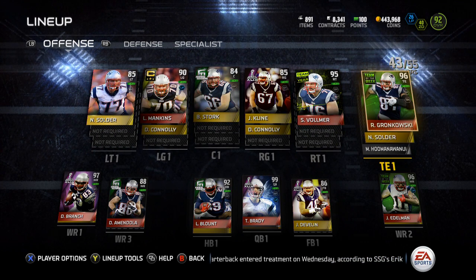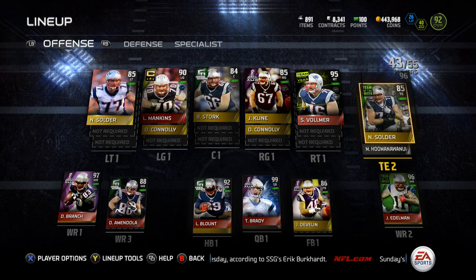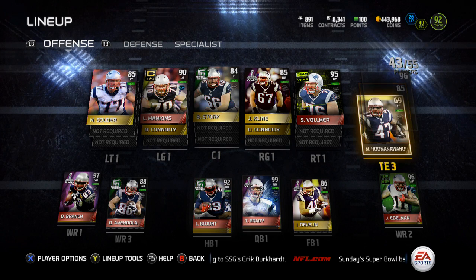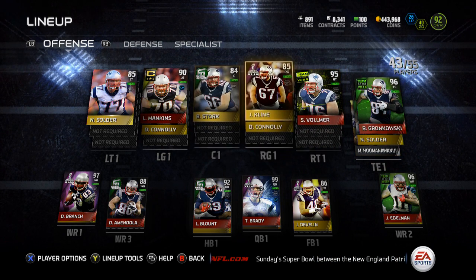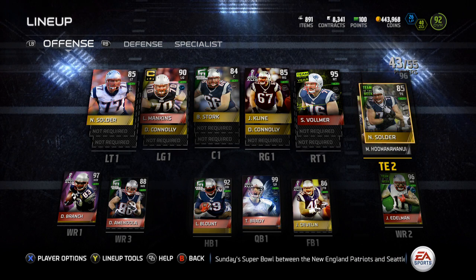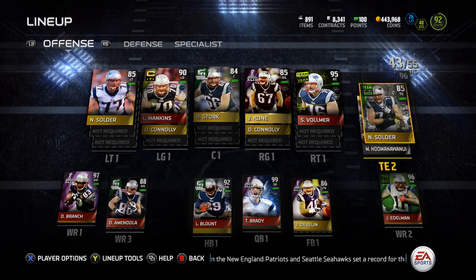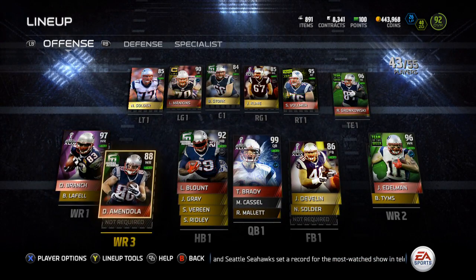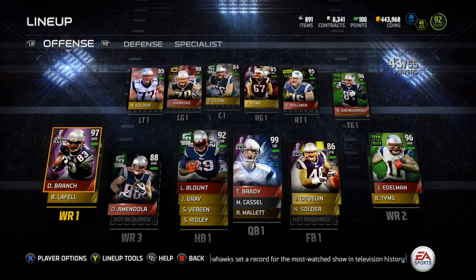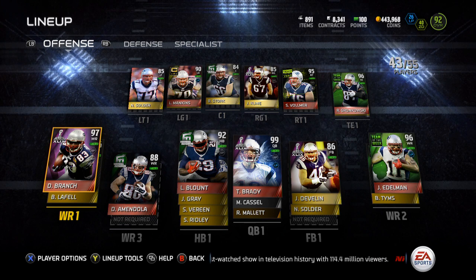Going to tight end, we've got the 96 Team of the Week Rob Gronkowski, 85 Team of the Week Nate Solder at tight end, and Michael Homanomanui. Pretty basic cookie-cutter tight ends for the Patriots — Gronk and Homanomanui. Solder is kind of a special out-of-position player, but a cool card to have. He's actually better as a fullback end than he is at tight end, but his speed kind of ruins it.